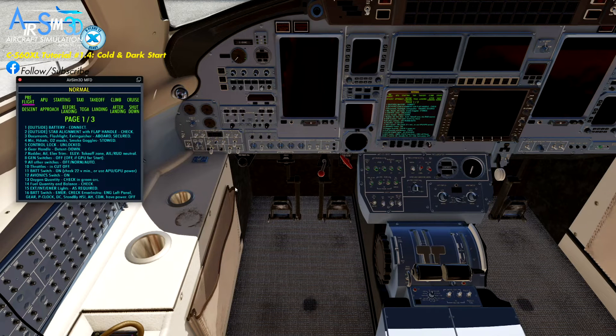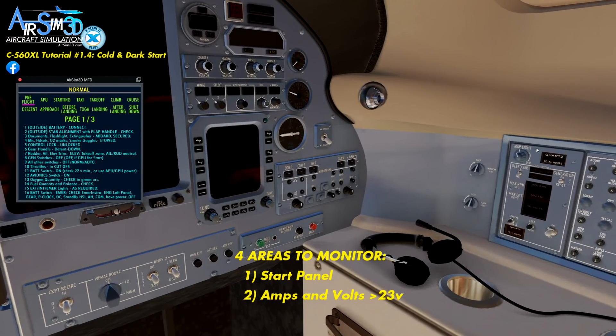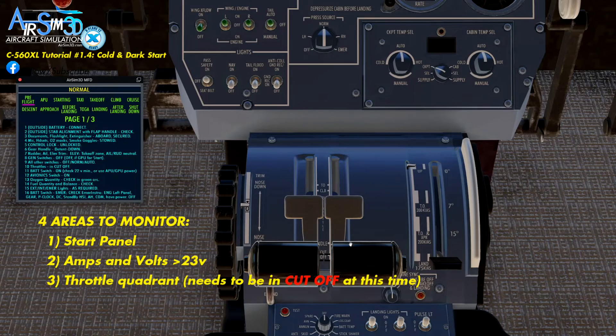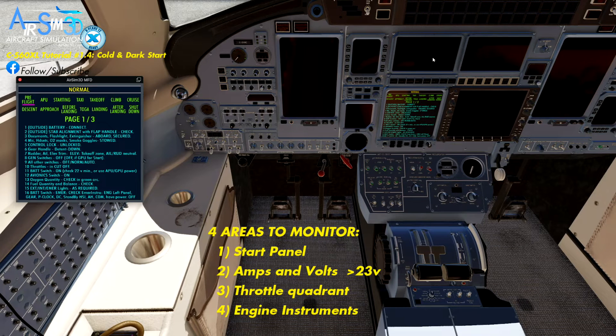Once we start the aircraft and get more into this startup procedure, there are a couple of areas to be aware of. This is the start panel; this is the voltage. The voltage needs to be about 25 volts — anything over 23 and you can start with the battery. If you have anything less than that, you need to use the APU. We're not going to get into using that today because there is another tutorial on the APU, generators, and GPU — all the electrical stuff in one place. The throttle area is another place where we want to push into the idle position. And the last area to look at is the engine instrumentation up over here.